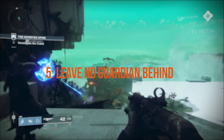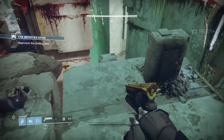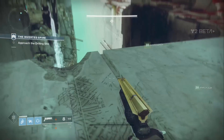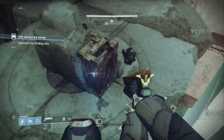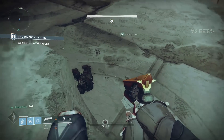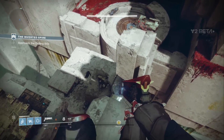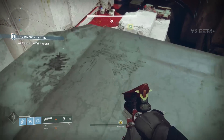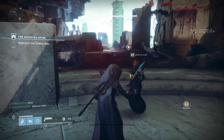Leave no Guardian behind — it's a lot easier to now. Stick together and remember to revive. With the Inverted Spire Strike's verticality and jumping puzzles, and its multitudes of opportunities for death, there's a lot of scope for accidentally leaving people behind if you're not conscientious with revives. The Inverted Spire is a long, rangey strike, and that respawn countdown is more than enough time to get very well separated from the team. Alternatively, you could just wait and spend some time dancing.